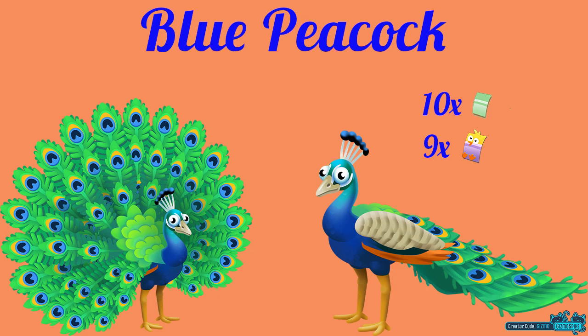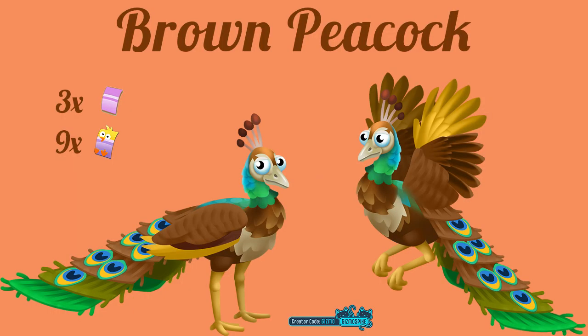For the blue peacock you will need 10 green vouchers and 9 chick vouchers. For the brown peacock you will need 3 purple vouchers and 9 chick vouchers.